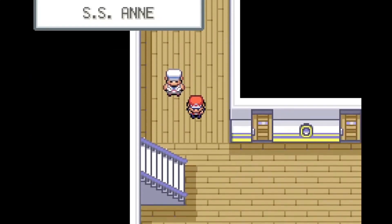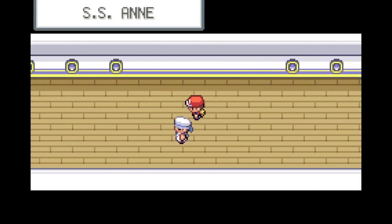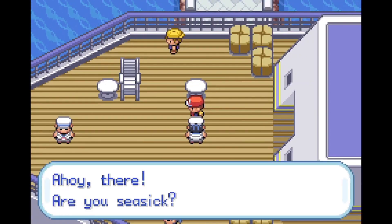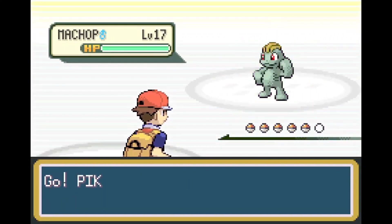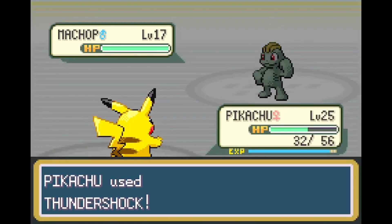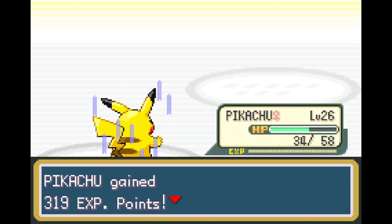I don't know how much longer I have on this episode, but I'm really trying to get through all of this. Up here takes you to the top of the SSN, which leads you to the boat! There's a trainer. Now, these trainers — you never even have to go up here, there's nothing important up here at all. But it's free XP, you might as well. Thundershock should kill. Yeah, it kills. And with that, Pikachu's level 26 now.